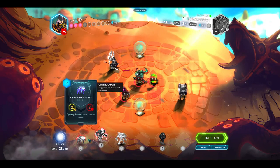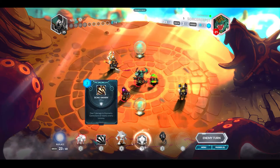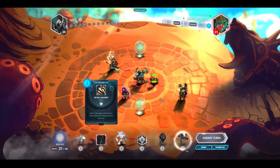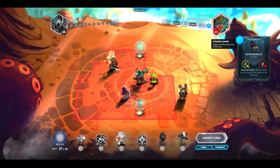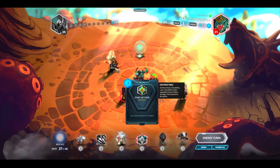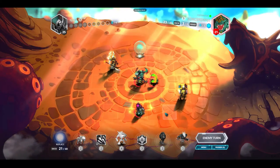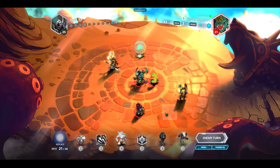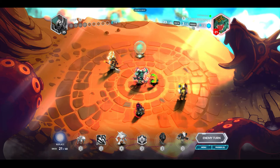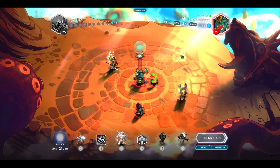I'll get rid of the Sand Howler from hand. The Bone Storm looks good because both of his units are next to his general. I play that. I also have a Staff of Ykewar now, but without Blast it's not quite as strong. Pretty close game so far — he's level five so he definitely knows what he's doing.